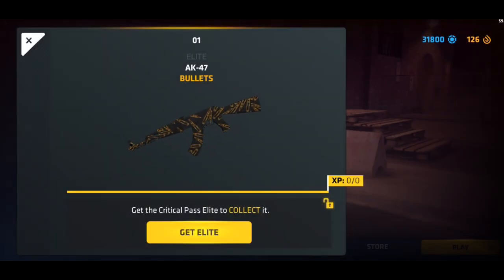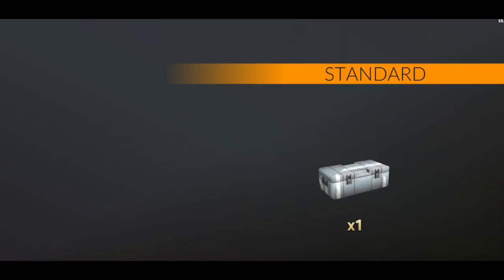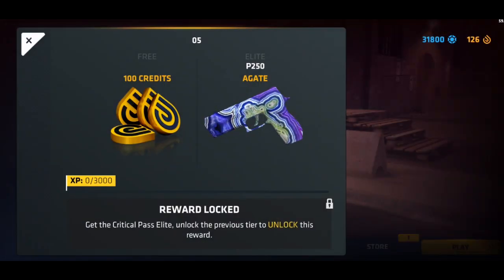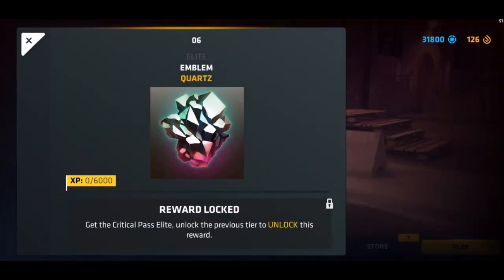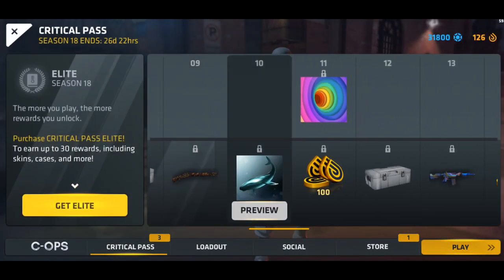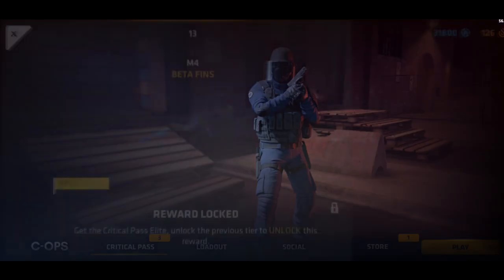First we start off with the AK-47 Bullets, probably a tier three or tier four, then we have a tier five case, standard case, and 100 credits — I'll definitely collect that. Then we have the Donkey emblem, then Agate for the P250, 100 credits, the Quartz emblem, 100 credits, and a standard case.